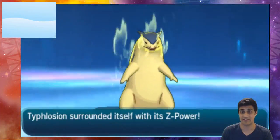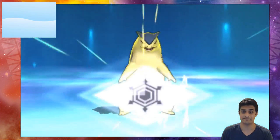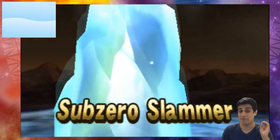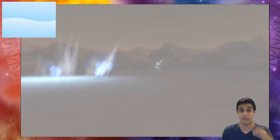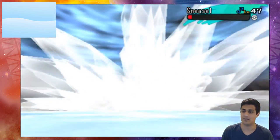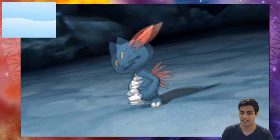Crazy stuff - so Typhlosion here he goes. Sub-zero Slammer on a Typhlosion - a Z move that is not normally possible has now become possible on Typhlosion. Look at that! Sneasel is out.